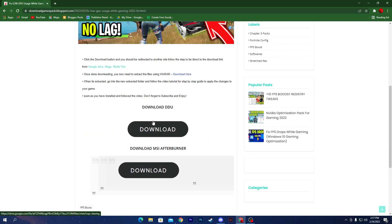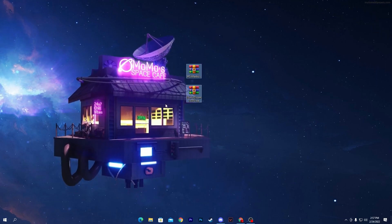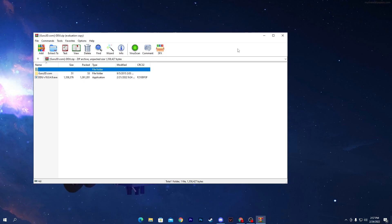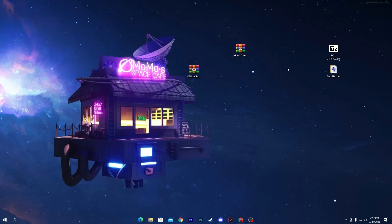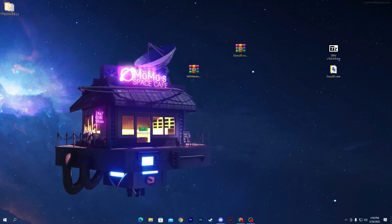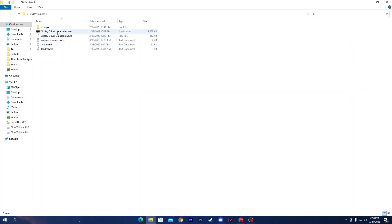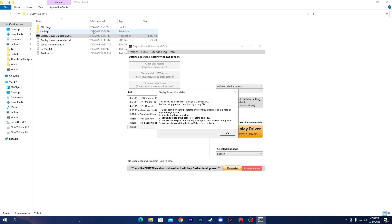Click on the post, scroll down, and you'll find two download buttons. Download these two pieces of software: Display Driver Uninstaller and MSI Afterburner. Once downloaded, open the zip file, drag both folders to your desktop, then double-click the exe file and click 'Extract Here'. Open the extracted folder and you'll find the installer for Display Driver Uninstaller.